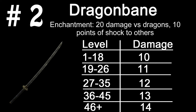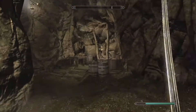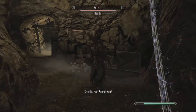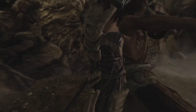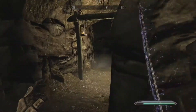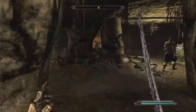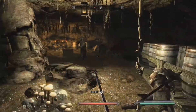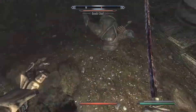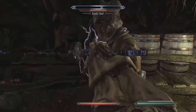The damage brackets and enchantment level brackets are the same type as the Nightingale Blade. For the enchantment, it does 20 points of extra damage to dragons and 10 points of shock damage in the 1 through 18 bracket. Each level bracket above that, it gains 5 more points, up to a cap of 40 damage to dragons and 10 points of shock. So only the dragon damage points increase per level, not the shock. If you guys want more information, I'm getting all my info from the Elder Scrolls wiki page.